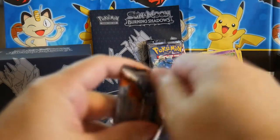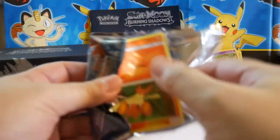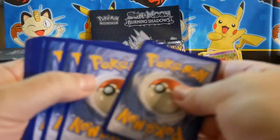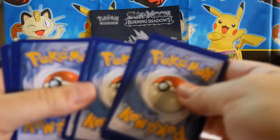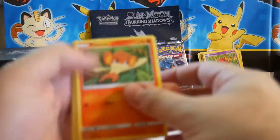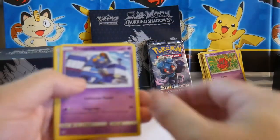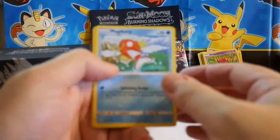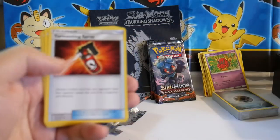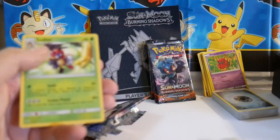I'm a mess today — how about that? It's okay to be a mess sometimes. Don't remember what the trick is, so I'm just shuffling cards. Pack four: Pansear, Pikachu, Croagunk, Magikarp, Meowth, Energy, Lana, Tormenting Spray, Heatmor, an Audino Reverse, and a Lycanroc.